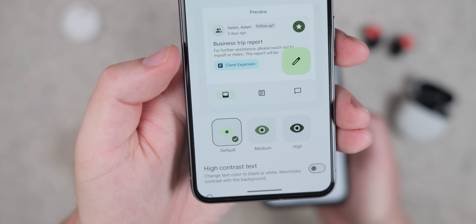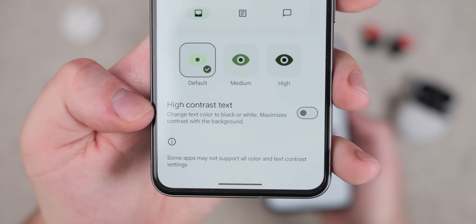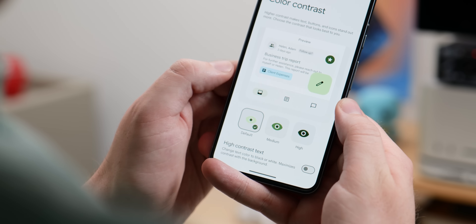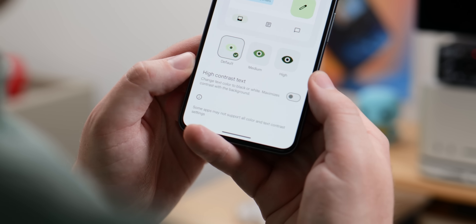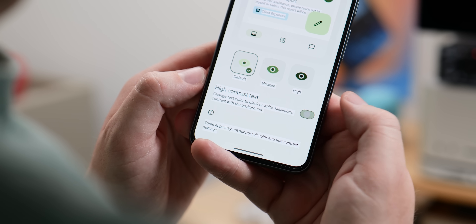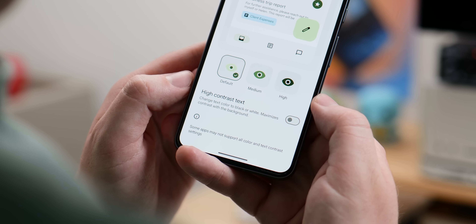Within Android 15 Beta 4, there are also a couple of minor UI naming changes, including a new name for the maximized text contrast option. This is now shown as 'high contrast text,' and it has a new explanation that reads: 'change text colour to black or white and maximises contrast with the background.' It's nice to see Google making changes here, as a lot of these options in the settings section can be a little bit confusing, and it's nice to see clear, concise language being used.